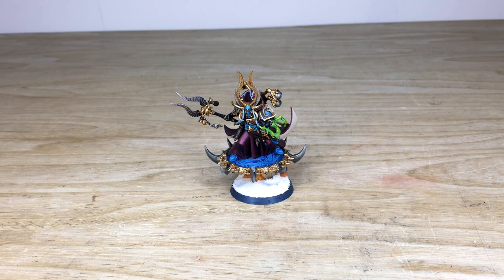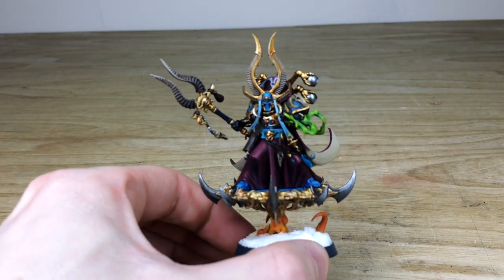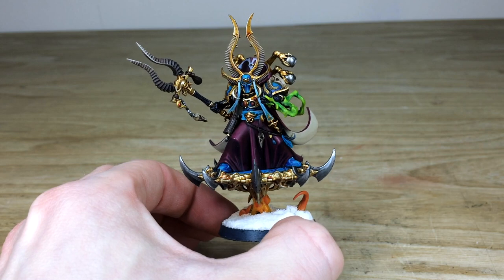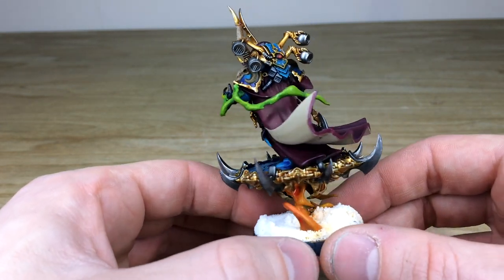So let's jump in and have a look at Ahriman — the man, the legend, the sorcerer. A really cool model. The plastic kit had a lot of great flexibility with the pose, which is really nice. Obviously on the Disc of Tzeentch as well, which is really cool. Ben is the artist who's worked on this glorious character.